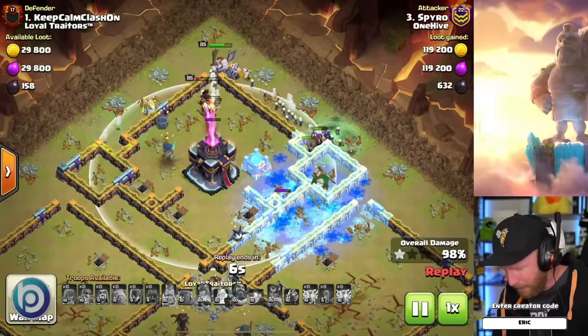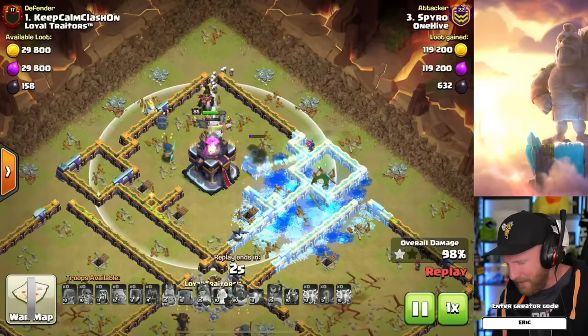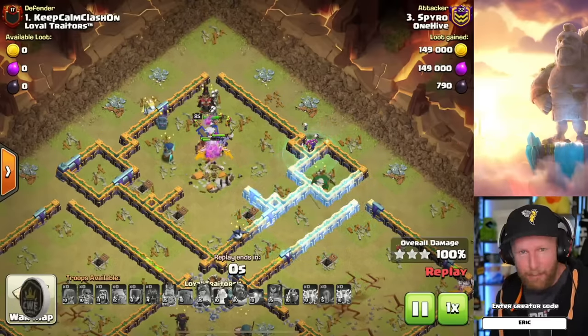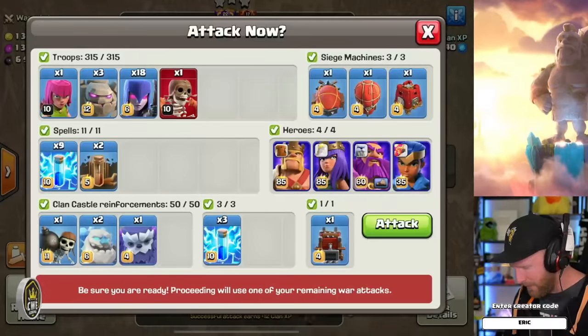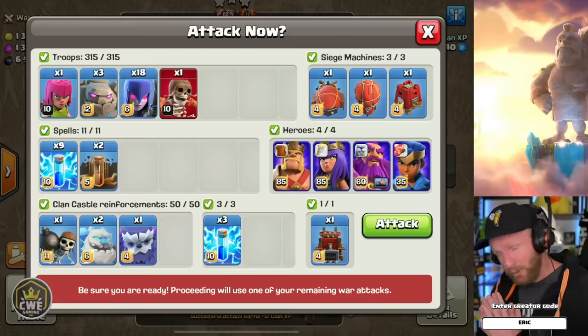Luckily, he took the risk and witches at level six are just that powerful — he was still able to get the triple anyway. Let's get ready for this attack, everybody's set, so wish me luck.